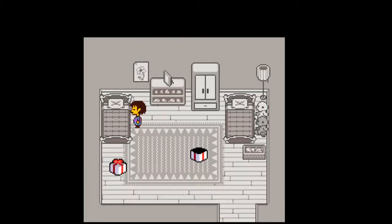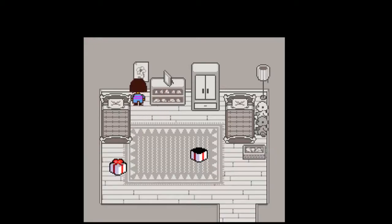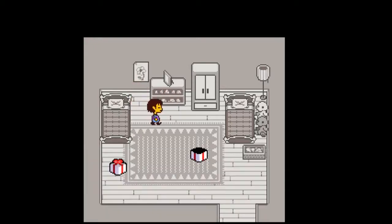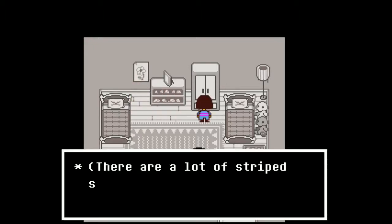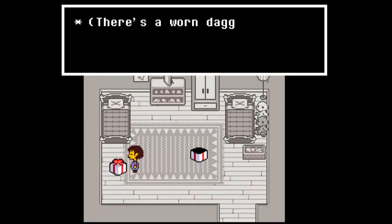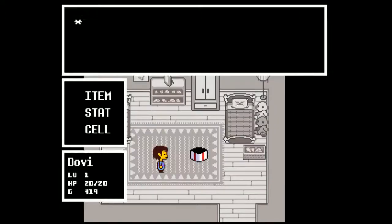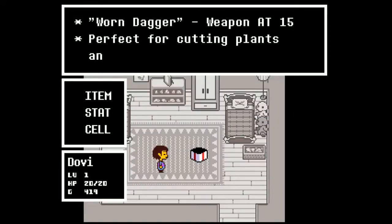If you lay down here you might not ever get up. There's a family photograph — everyone is smiling. Who is everyone? It's a drawing of a golden flower. There are a lot of striped shirts in here. Got the worn dagger — you know what, let's just take a look at it. Worn dagger, weapon, attack 15 — 'perfect for cutting plants and vines.'